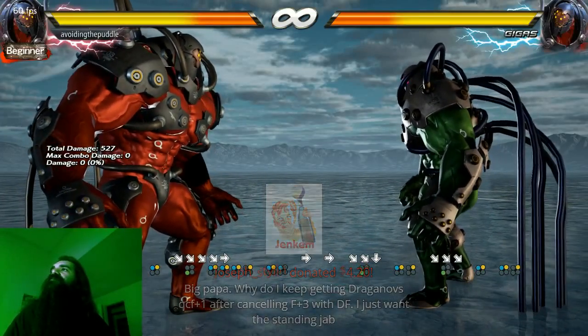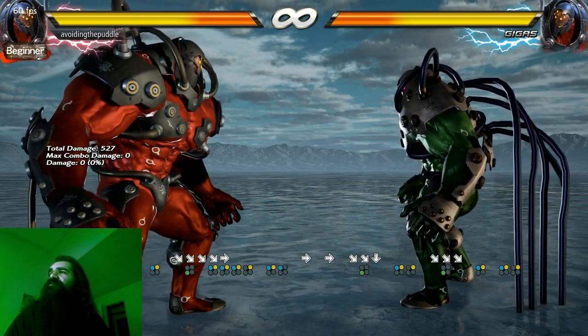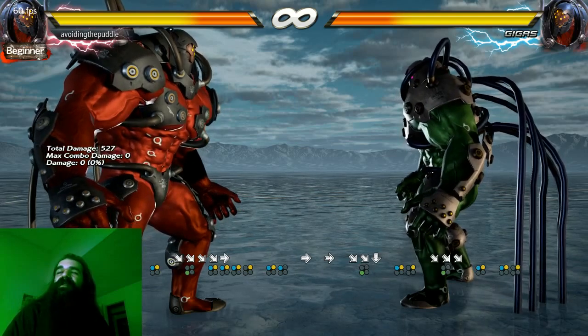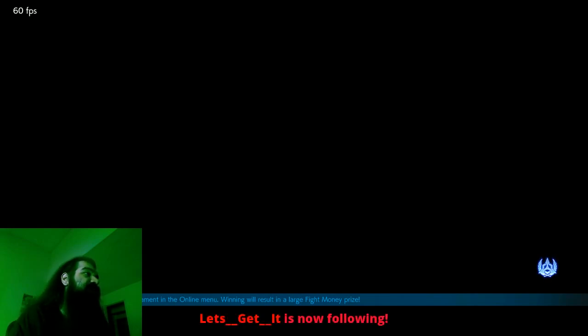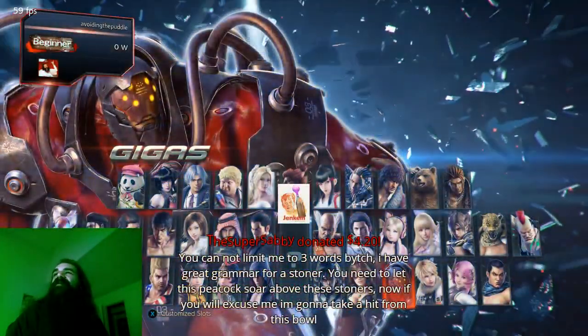Why do I keep getting Dragunov's QCF plus one after canceling F plus three with DF? I just want the standing jab. Yeah, that's a classic. You're not gonna like my answer. You can't do a standing jab out of a crouch dash.